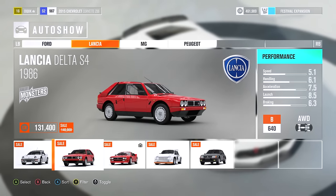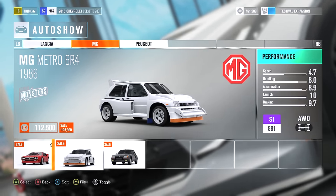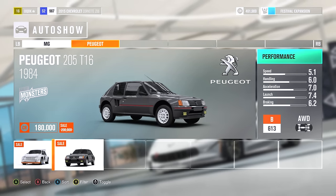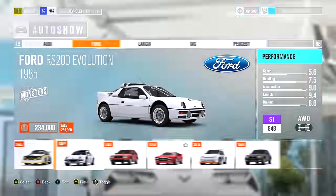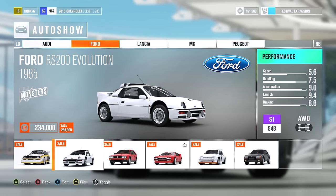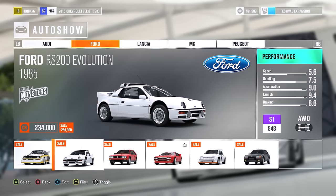This is the Lancia Delta — we already own one of these. These things are rare. MG Metro — this was a barn find, I think, in the DLC. The Peugeot 205 T16 — sorry, T16. I think I've got to pick either the Quattro or this, and I've always loved the Audi. But you guys remember how incredible the RS200 was.